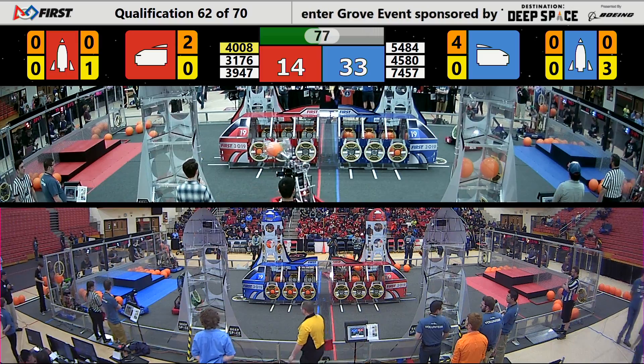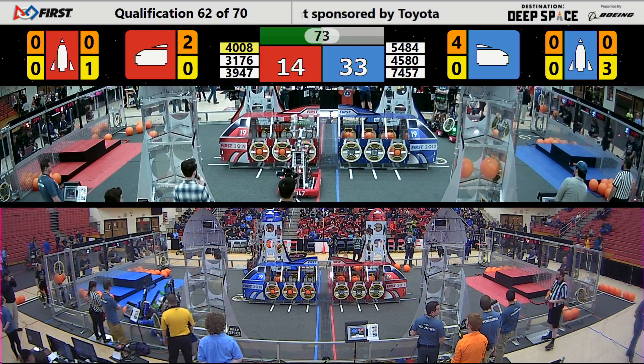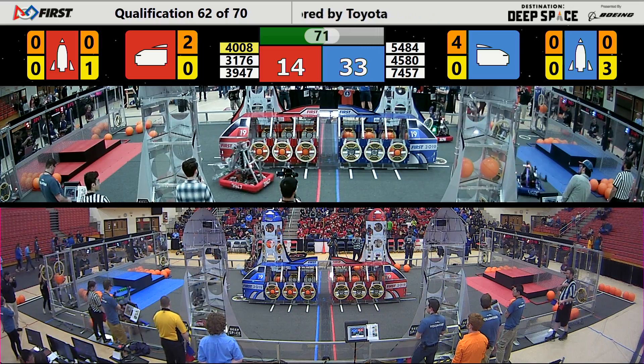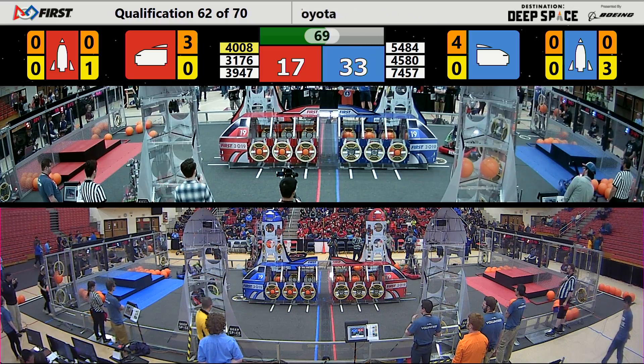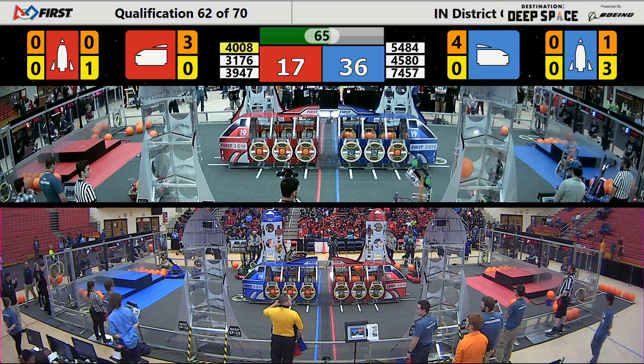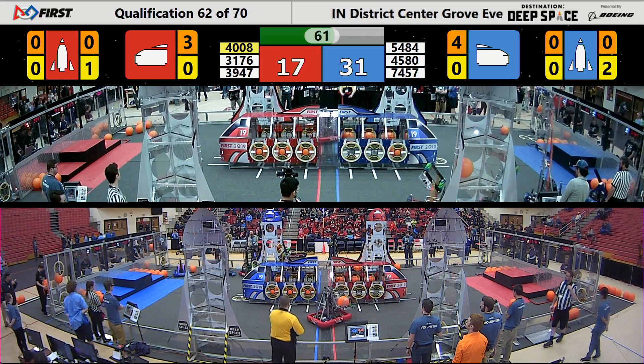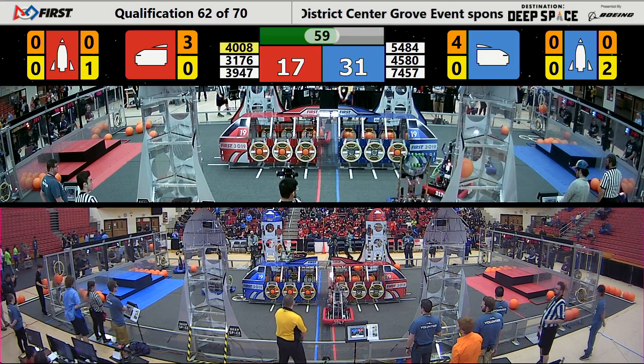One minute and 20 seconds left to play — Blue Alliance up by about double, 33 to 14 is your score. Last Crusaders are here for the Red Alliance, team 3947, scooping up cargo after cargo. They'll place those in the Red Alliance cargo ship in the center of the field. Currently nine points worth of that orange cargo dropped off and ready to send back to Earth.